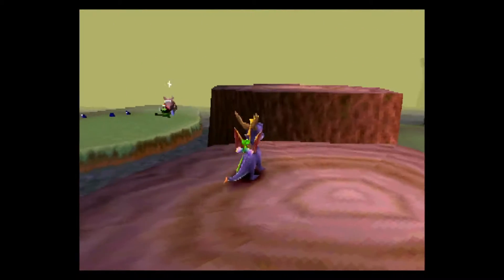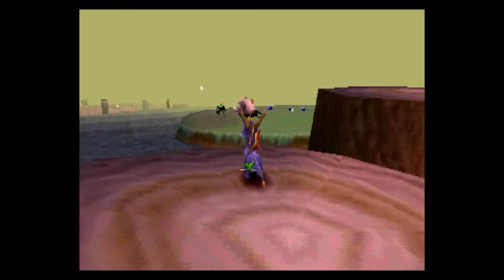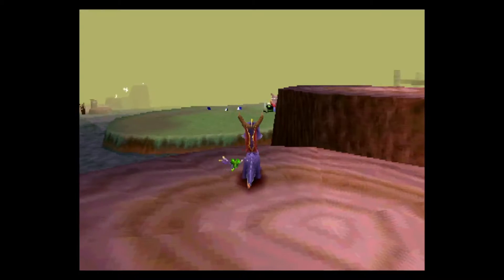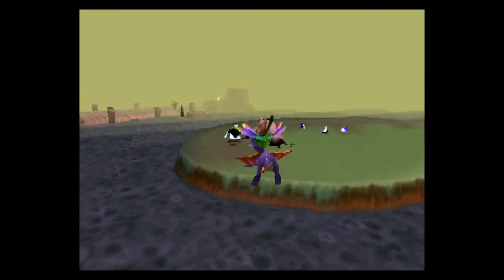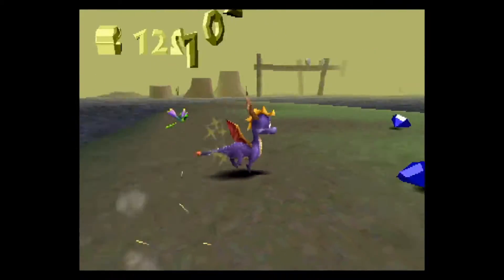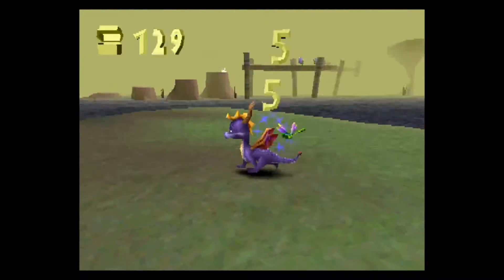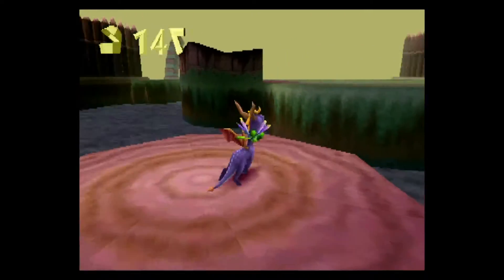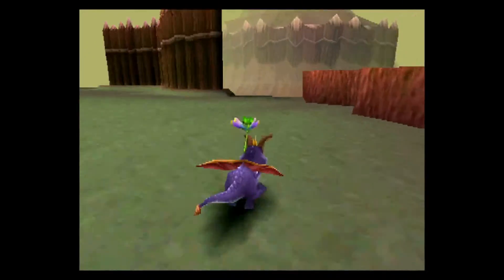There's two things we can do right now. First thing is to go deal with that boar and the hunter that's being chased. Let's cover that quickly — go back, torch you, and take you out. Easy stuff. I'd take the boar out first because that sucker is annoying. When you're done there, go ahead and jump, glide back onto this stump, get back up, and you're good to go.